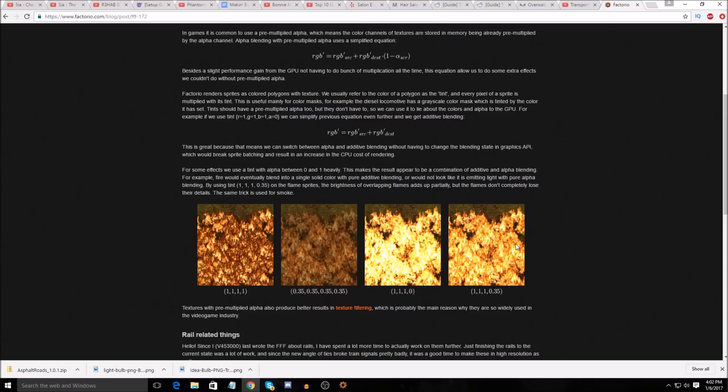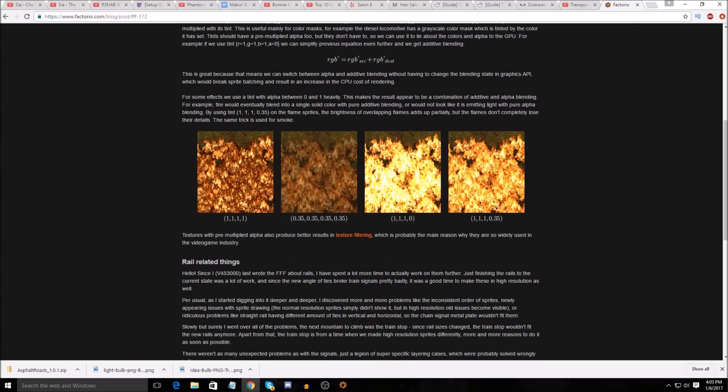The one on the far right is kind of like what we have now. Yeah, I think that's in-game — that's the result of this pre-multiplied alpha. You've got your R, your G, your B, and then your alpha.